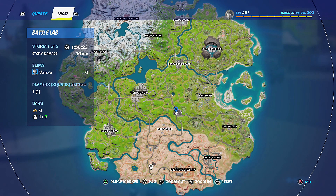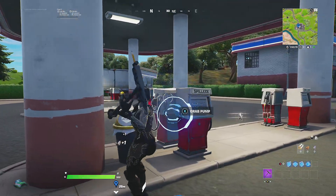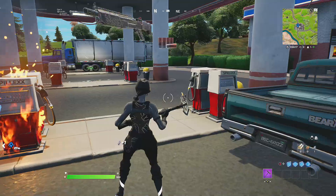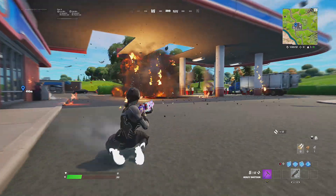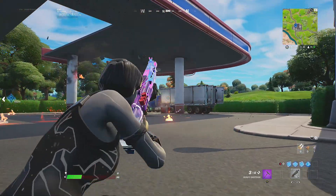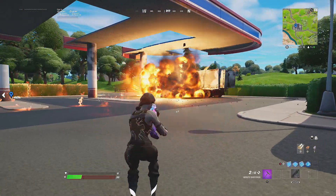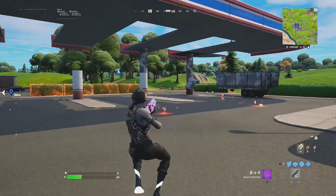Pause the video so you can see it for a little bit longer. All you need to do is go up to the gas pumps and you can either destroy them with your pickaxe — as you can see that has a big effect on the explosion — or you can stand far away and just shoot them. Just keep shooting and we've destroyed all 16 gas pumps in a matter of about 10 seconds.